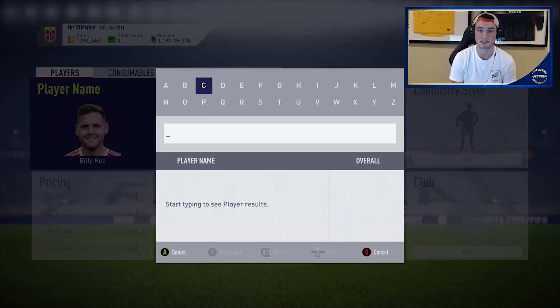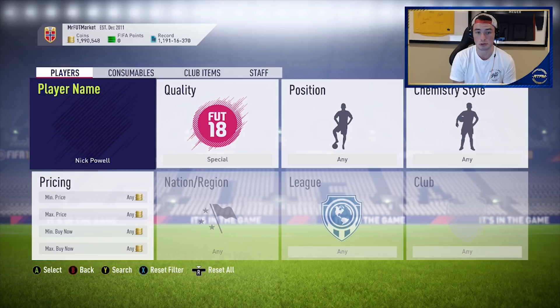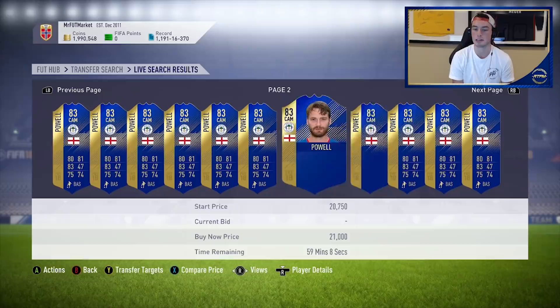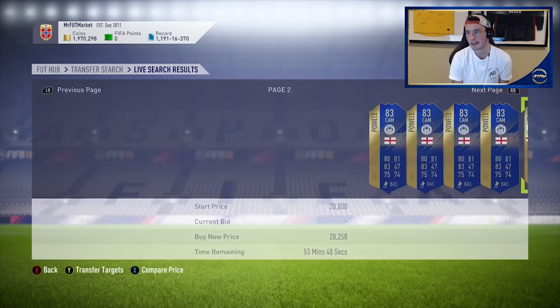Usually when EA drops this kind of thing in packs for such a long time — like eight days — the move is to pick these up and put them in your club. Get one of everyone and put it in your club, because at some point these cards will be required. We've already seen these cards be required in both End of an Era SPCs. This is a very safe investment.